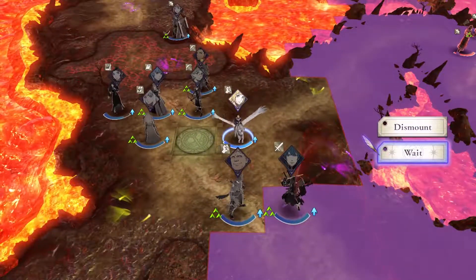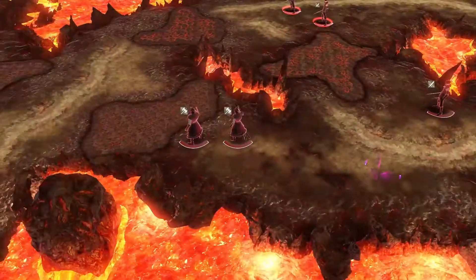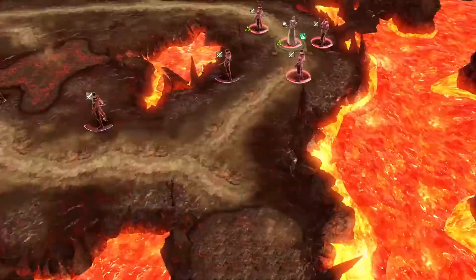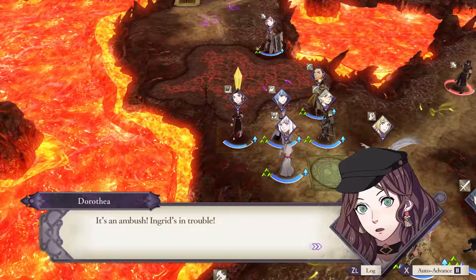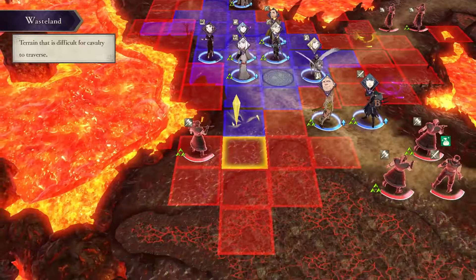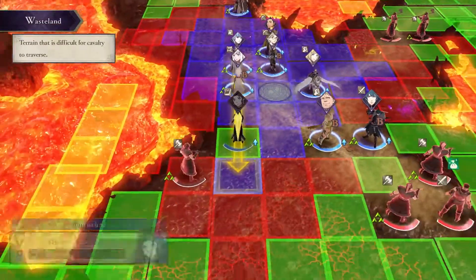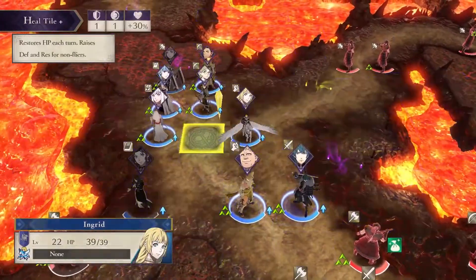Keep moving Ingrid — she needs to constantly be moving. If you've made her a flyer, have her keep moving towards that target destination at all times. More units will pop up, and if you're not at a very high level you will have to deal with them. Just be aware of that. Once everyone is safe and has made it over, it's time to start taking out some units.